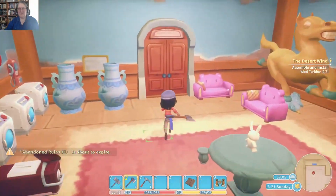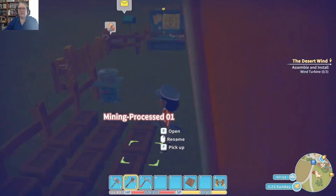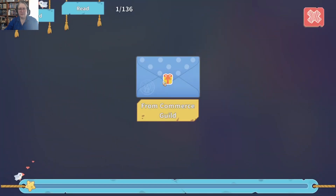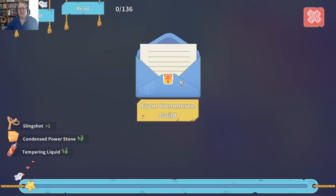Welcome everybody to episode 39 of My Time at Portia with Raven. We are heading out to do some wind turbines this morning. If it was a bright and sunny day, we might even think about our photographs, but not right now. From the Commerce Guild: 'Dear Builder, thank you for your exemplary effort in discovering product issues in yesterday's inspections. You truly have the skills of a top-tier builder. Here's a little something for your time.' Awesome.